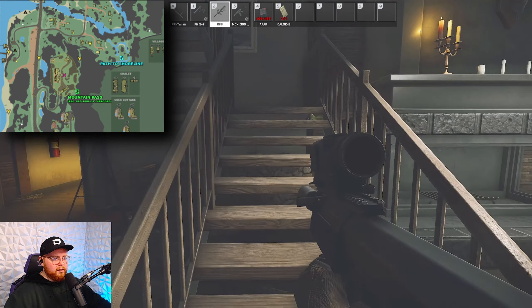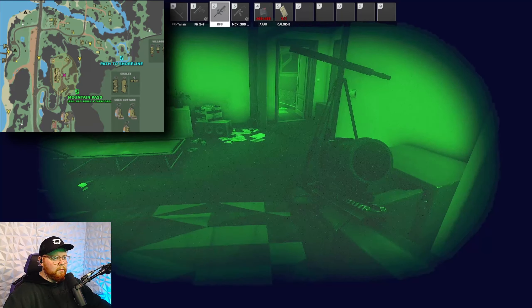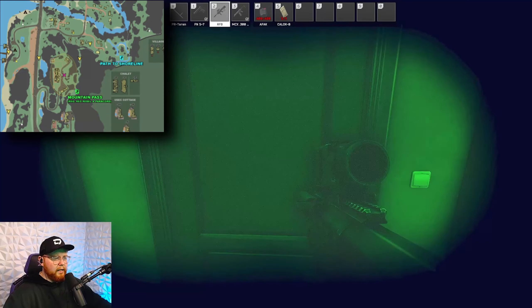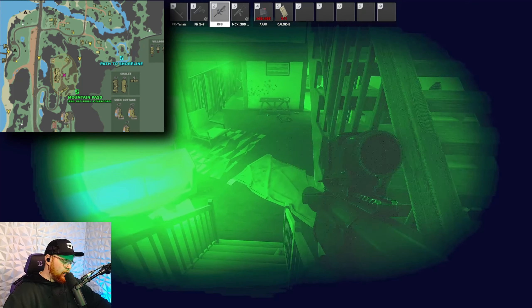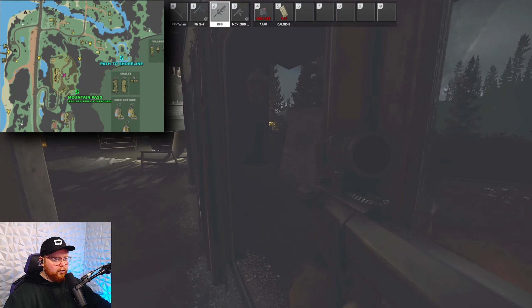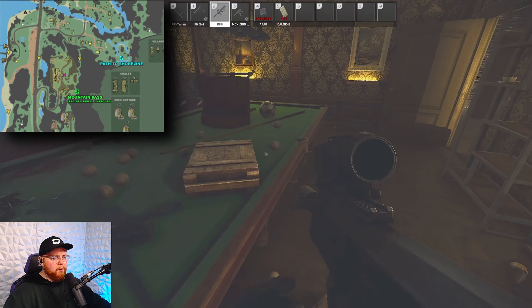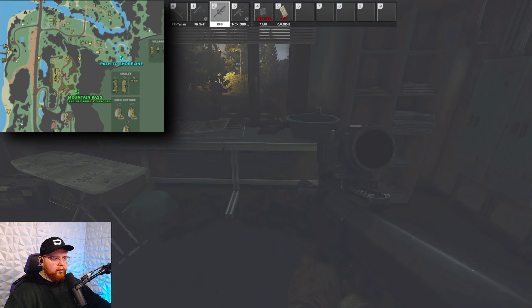We have duffel bag spawns there and we are going to go upstairs to loot. As you can see, someone was here and looted the safe already — it does have a weapon case spawn. The next room across has another safe that you can unlock with the USEC First Safe Key as we talked about before. There are weapon crate spawns and ammo spawns. A weapon crate can spawn outside on the porch. The secret table can have a body spawn here and ammo spawns. Also, the last room on your left before you leave can have a toolbox in the corner.